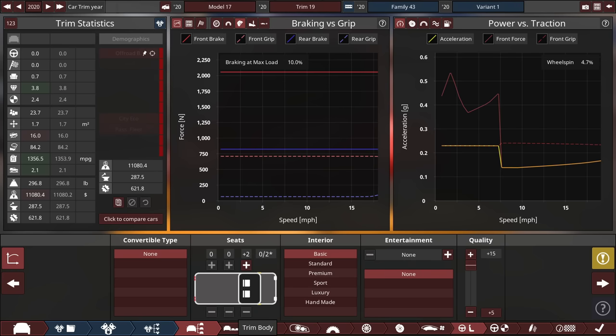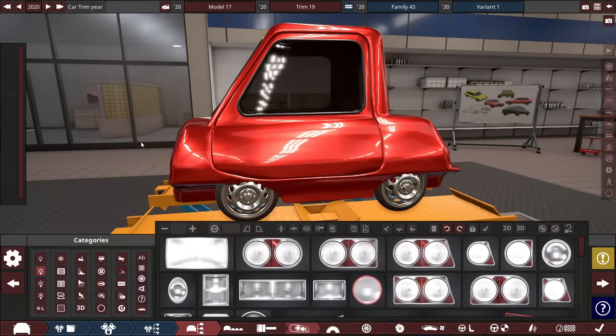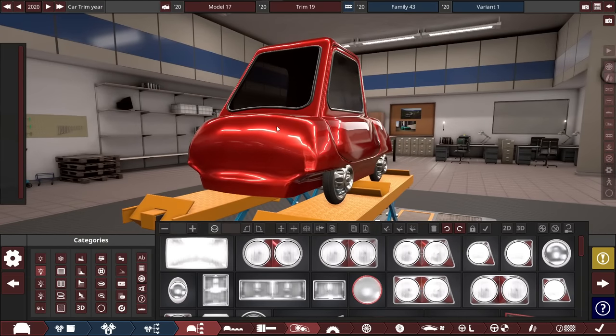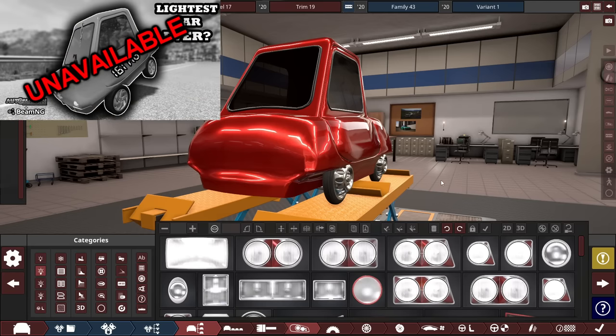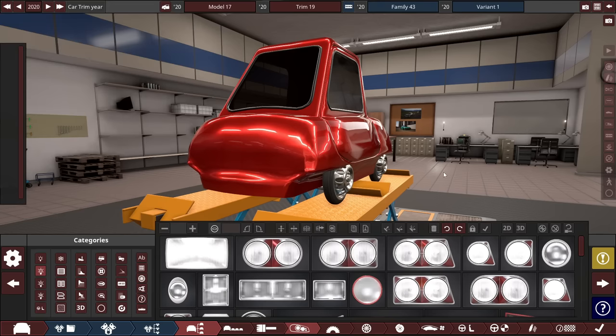I'll call this final for this modded body — this wannabe peel body — at an MPG rating of 1,356.5 miles per gallon. Despite my best efforts to improve the rating, let's design the car as-is in a time-lapse, trying not to make it look like a Peel P50 body, since I've made a couple of Peel P50 designs in the past.